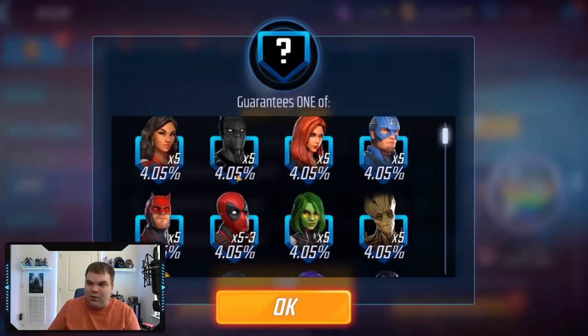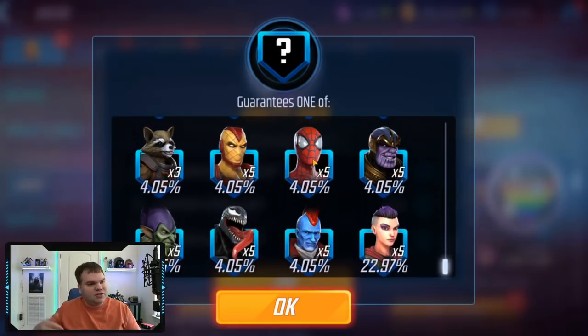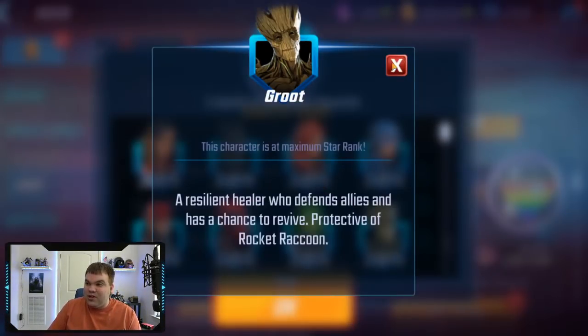You'll get one pull of about five shards of one of these characters. These are all characters with the unity tag that you use in blitz to get unity fragments, then use them for the two different milestones — Creative Differences and Explosive Combo. You open the unity orbs to increase the milestones for the Explosive Combo, but the problem is these orbs just aren't good — you mostly get only three shards at a time.